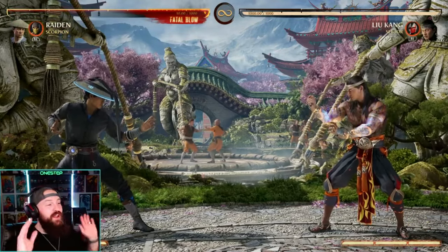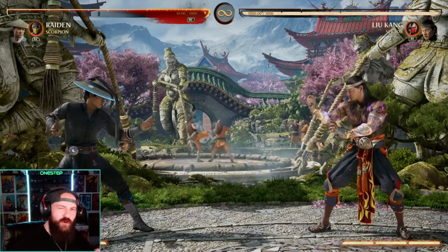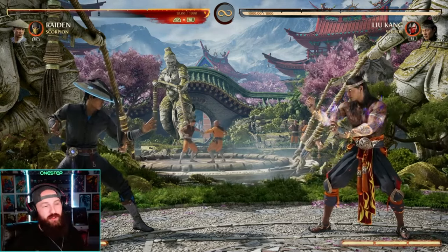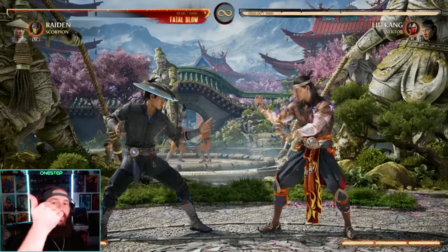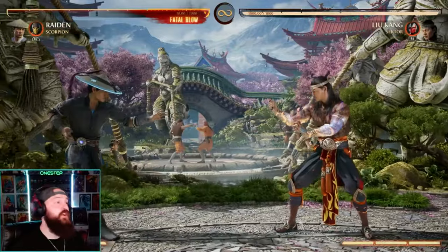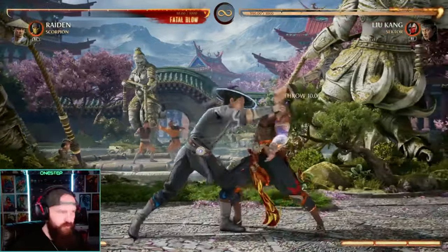In a fighting game, there are so many people that just don't block and then get mad that they're losing. If you would have just blocked that you could have easily punished. So start blocking — it's a fighting game, you gotta fight, you gotta block, you gotta grab. Especially if you see your opponent blocking a lot and calling your moves, calling the lows or overheads and you just cannot get in there, go for the grab.